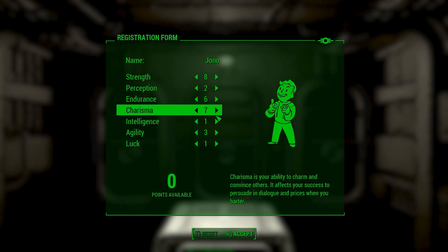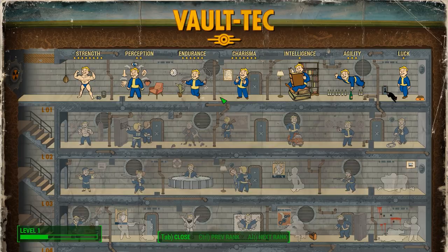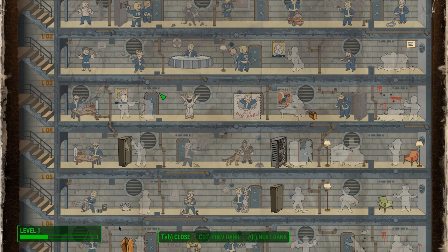This is the SPECIAL that I have chosen. We are going with 8, 2, 6, 7, 1, 3, and 1. This is so I can get Party Boy right away, and things like Strong Back right away — I accidentally took a point out. Everything else I also made so that I can get Sneak right away, because that's something I might need. We will be missing out on things like Locksmith, Hacker, and things of that nature, but that's okay. I think we're going for a mostly melee build this time around, so Gun Nut won't even be that useful to us.